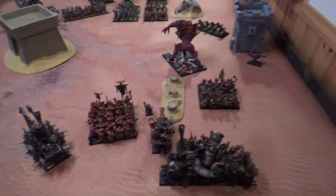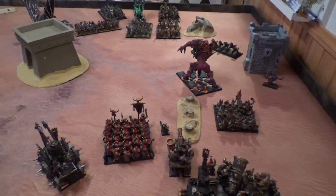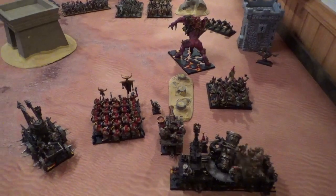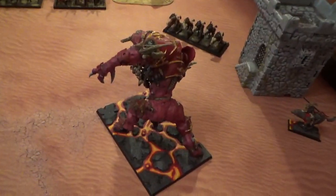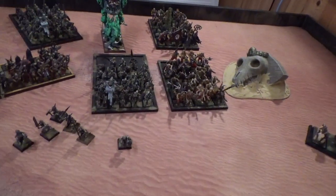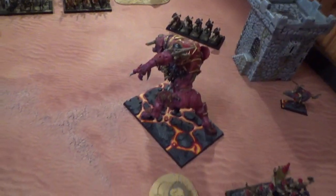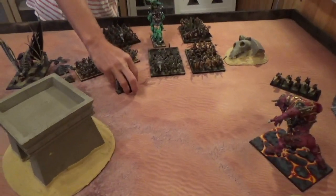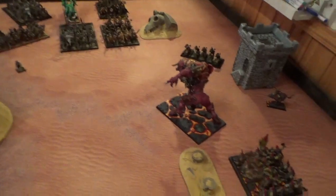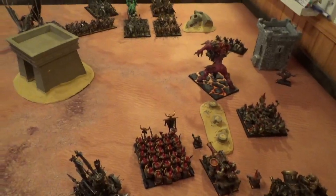We rolled up Blood and Glory — 15 inches up and 9 from the sides. I took the first turn and moved up aggressively, backing the Iron Demon away because of the Terrorgeist, and moved the Kedai up. For magic, I tried to cast Ash Storm on the Skeletons but he dispelled it, and tried Breath of Hatred on the Kedai but didn't get it. For shooting, the Dread Quake got a direct hit on his Terrorgeist but he rolled a 6 on the regen. The Magma Cannon killed 6 Skeletons. Not a great start.